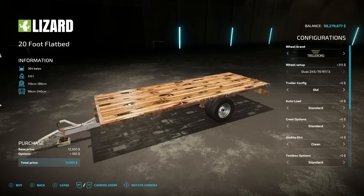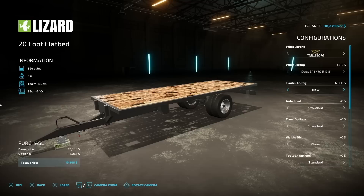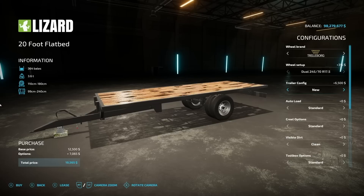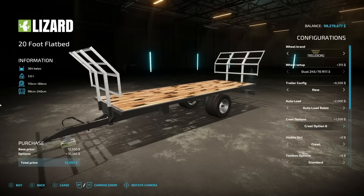Different wheel options available. Trailer config of new and old — definitely go with the new. Auto loading: you can auto load bales or use the standard method, and it will grab whatever bale you get close to. Krill options for the front and back. This should look familiar because it's pretty much the exact same setup as Farming Simulator 19.